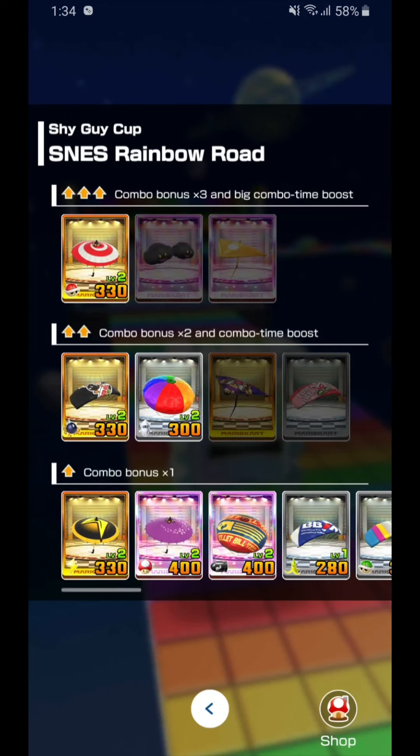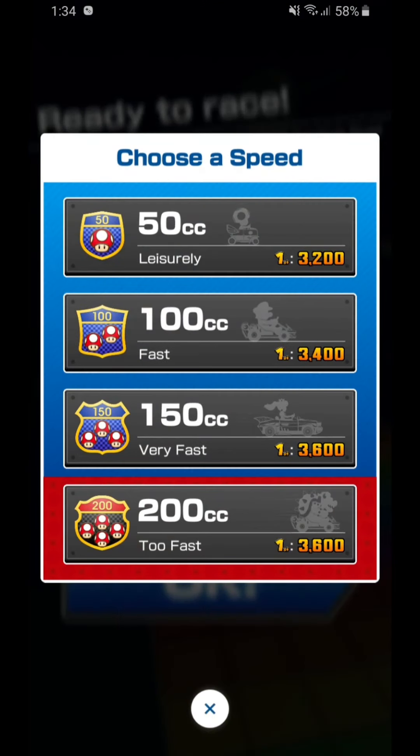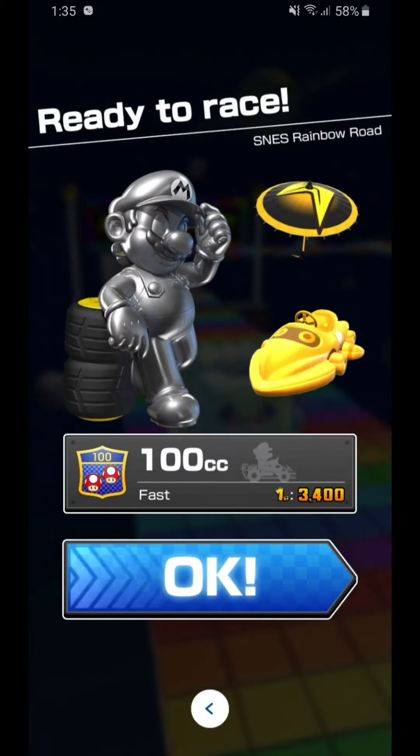Choose whatever character you want, choose your cart, and hopefully you have the Lightning Glider — grab that. This part is very important: you want to pick 100cc. The reason being, 50cc is too slow and you'll never finish anything. 150 and 200cc are a bit too fast — you'll end up just slipping right past your opponent without the opportunity to aim and hit them. You want a controllable speed so that you can actually hit your opponent and run behind them. So go ahead and pick 100cc.